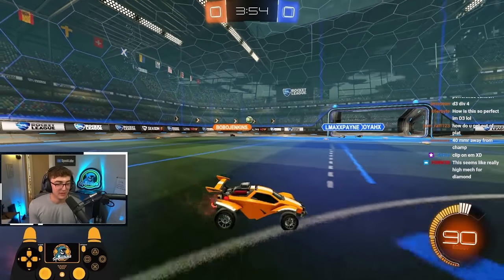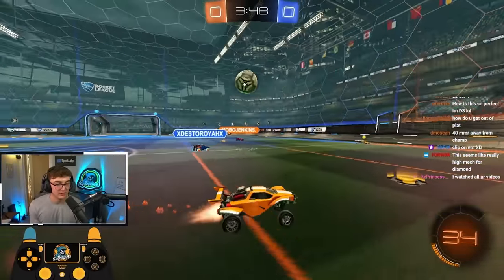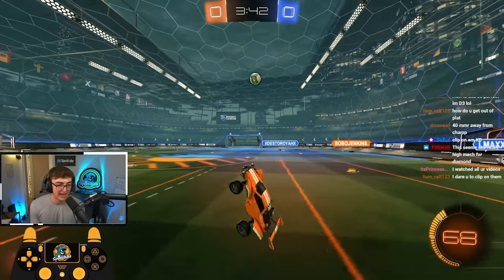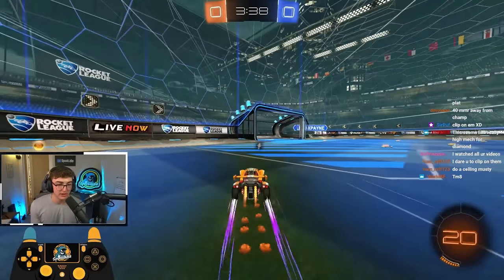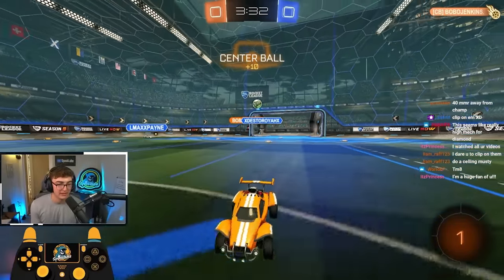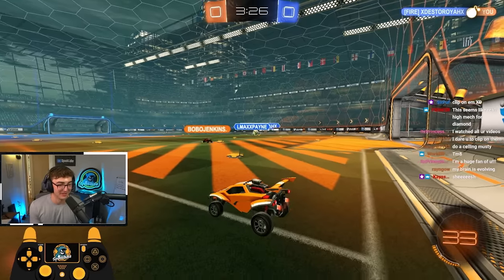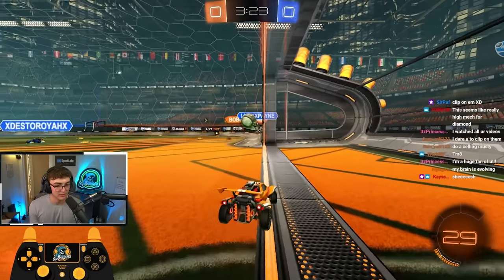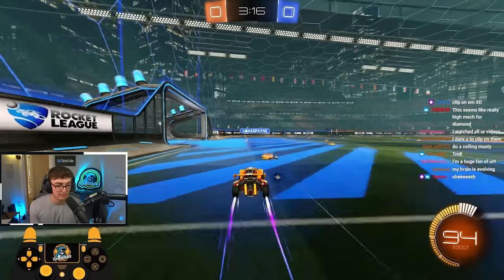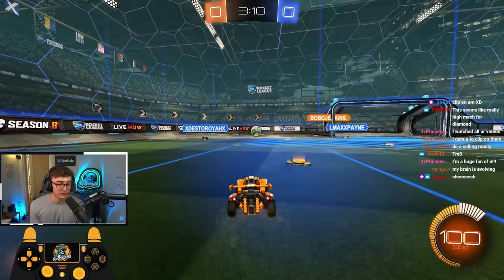I'm just going to pretend like I'm challenging but I don't really need to go. I just need to control boost — control boost, cover net. See that? Now he's overcommitted in my corner with no boost, and I can play it all over to my teammate. We have a one-on-one right now. Teammate misses the open, but you get the idea — that's what you want to do. We'll wait back center, shadow, and get a good challenge when he loses possession. Always being the one back — don't want my teammate to be back alone.